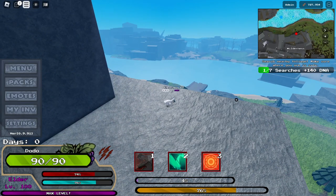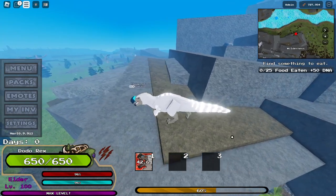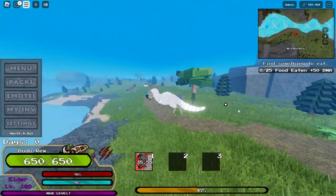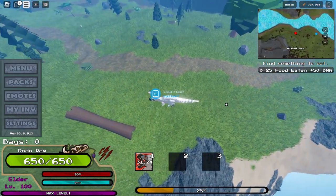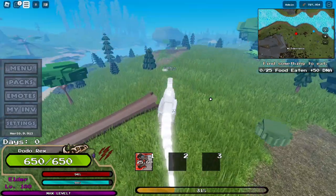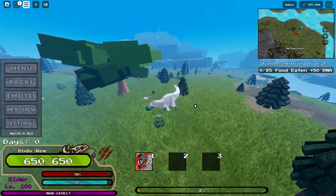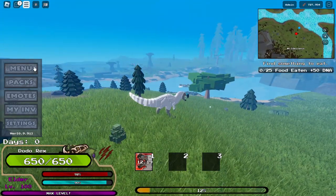The Dodo Rex is a very, very, very unnecessarily overpowered version of Dodo. It has 650 health, very insane speed, and whenever you jump it gives you a little speed boost, which is so overpowered. This is like the speed of an Ornithomimus or even faster, except it has 650 health and deals 50 damage per bite. It's absolutely insane — this thing could take down the strongest stuff in the game. But whenever you transform back, you're just going to become weak and they can kill you.